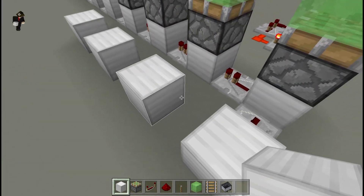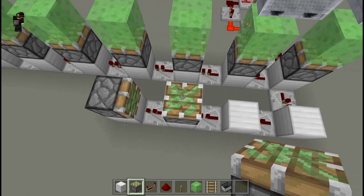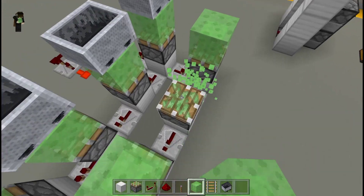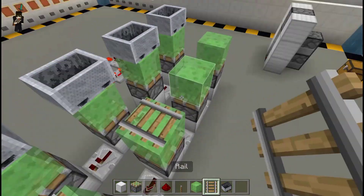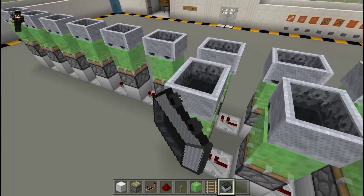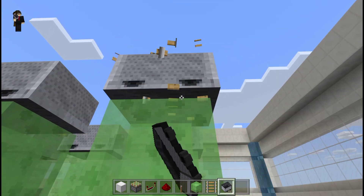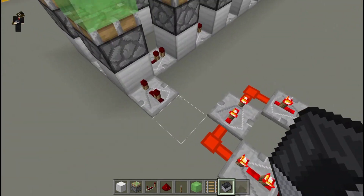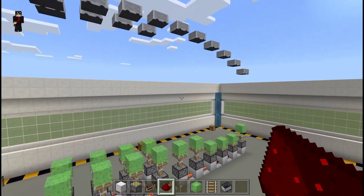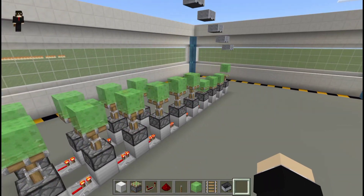To extend: add redstone repeaters, blocks, pistons, and slime blocks along the line. Place minecarts, destroy the rails, then reconnect the redstone. Boom - now we have a longer wave machine. It looks like a wavy machine and it's working great!